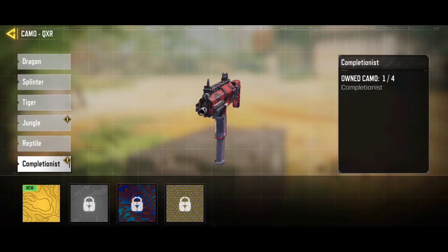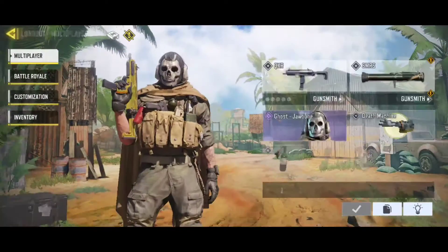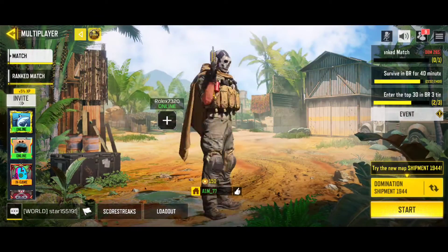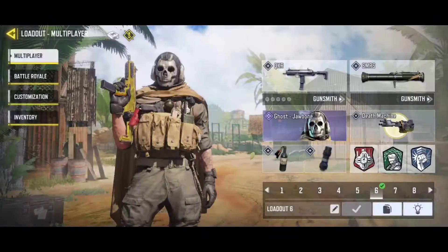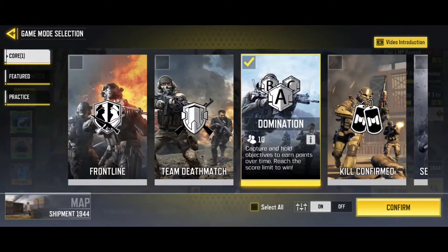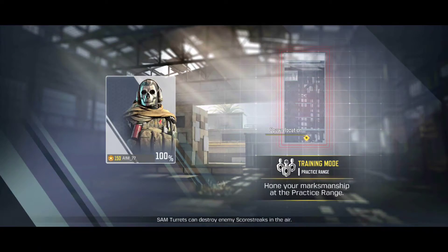Right here we're just gonna switch to the gold camera, which looks amazing. Then we're going to a training lobby — I don't know what I was doing out there — but yeah, we're going to a training lobby, which I think is a little better because you don't have people killing you in practice versus AI.